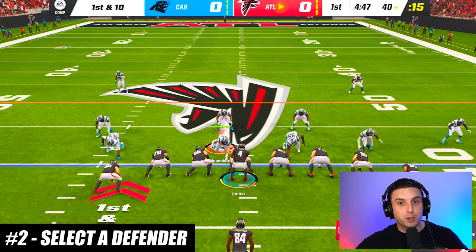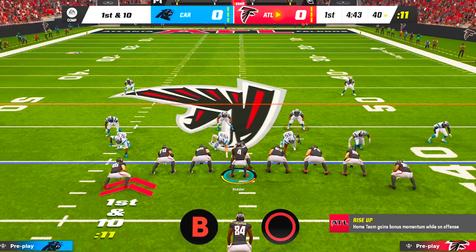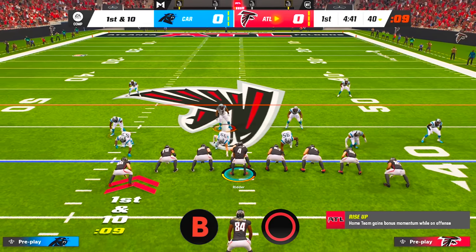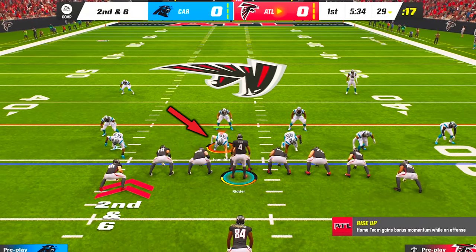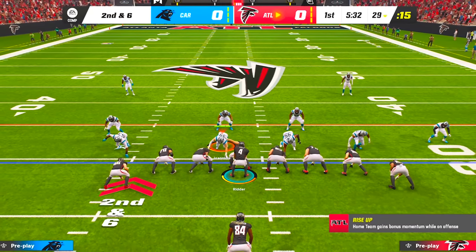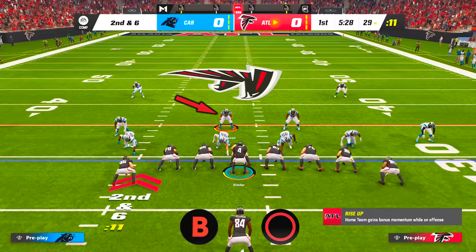If you want to select a particular player on defense before the snap, a surprising number of Madden players will press B or Circle repeatedly until they get to the player they want, but there's a much faster method. All you have to do is identify your currently selected player and then, relative to him, point your left stick toward the player you want to select and then press B or Circle.